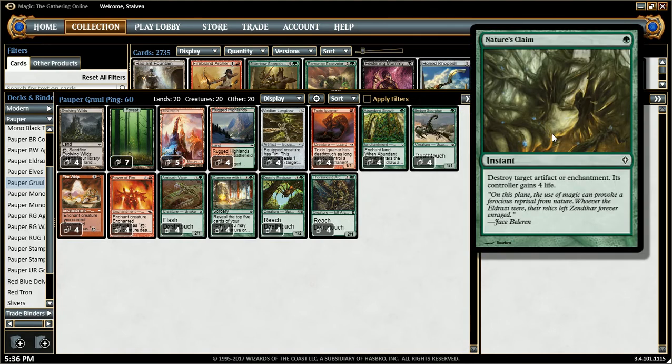We have Nature's Claim — destroy a target artifact or enchantment, gain 4 life. It's pretty self-explanatory what you use this for. Something you may not notice at first: this can be used on us if we're playing against Burn, which is one of our worst matchups. This can help us heal against Burn and open the game up for us to win.